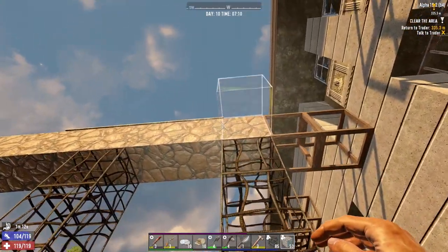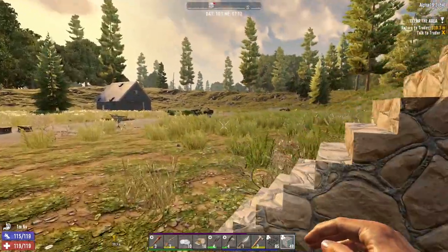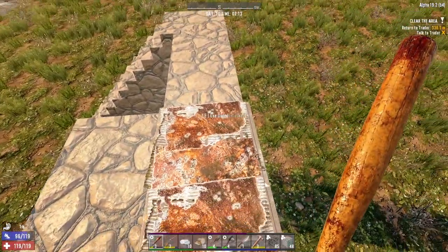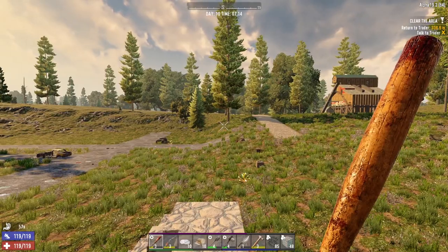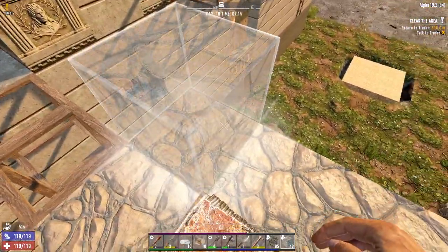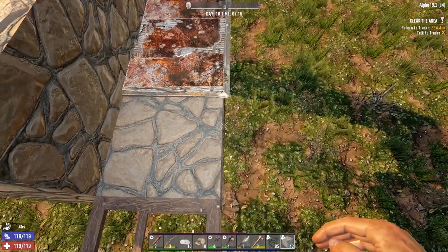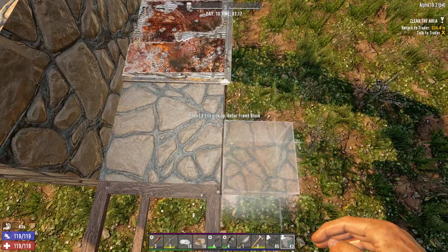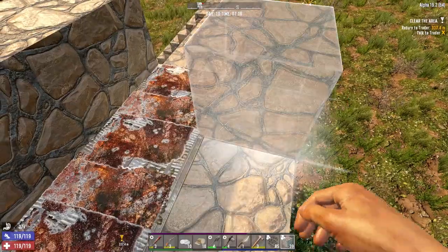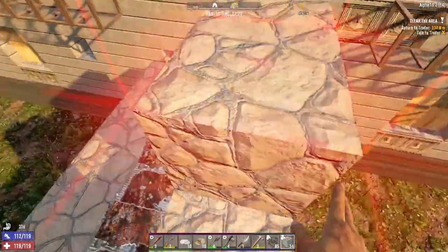Those hatches won't work if zombies have areas on the side - they'll simply walk around them. The idea is I'll stand behind the hatches, put them up, and melee the zombies. But if they have ways to get around, you simply build walls on both sides. You're also going to need a ceiling - I don't know if I want to get fancy with it, usually I have it sloped.